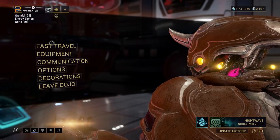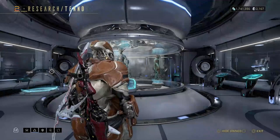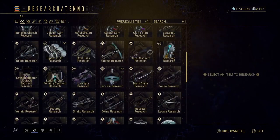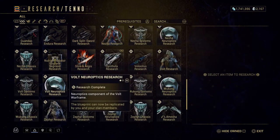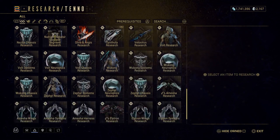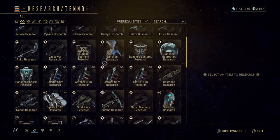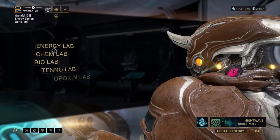Then we have the Tenno lab. This one is going to house weapons as well as some frames — you'll see Nezha, Zephyr, and Banshee are in there. There are also some archwing pieces that are down here as you can see. So all of that is in the Tenno lab. If you were going to pick one to start with, the Tenno lab would be the one to start with in my opinion.